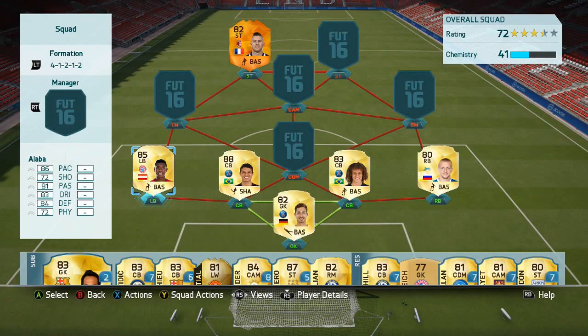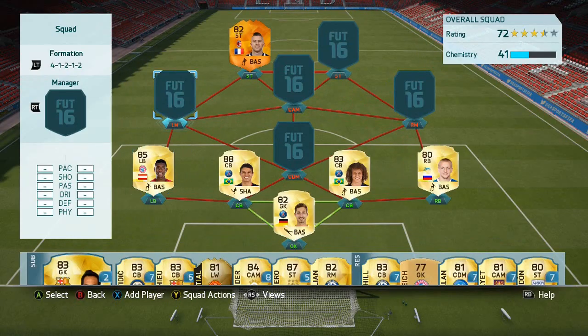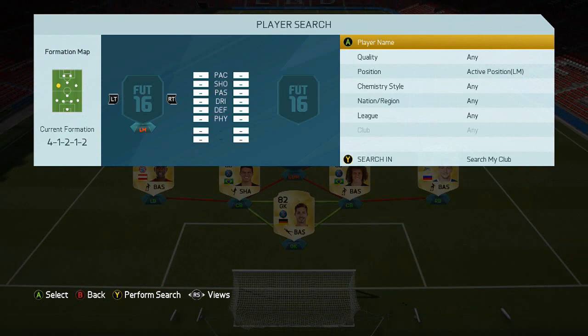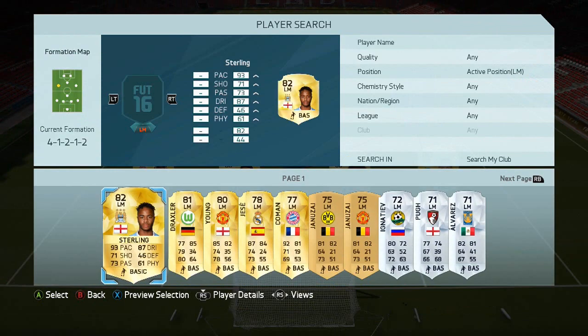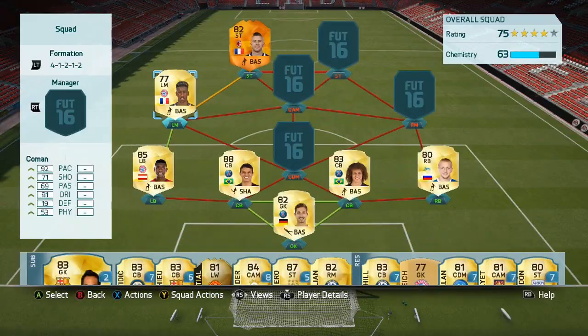On the left we've got David Alaba — the highest-rated normal gold left back on the game. 36k for him, probably a bit cheaper now. A lot of these players have been sitting in my club for ages, so you'll know the prices better than me.